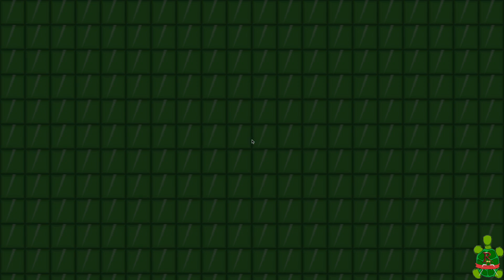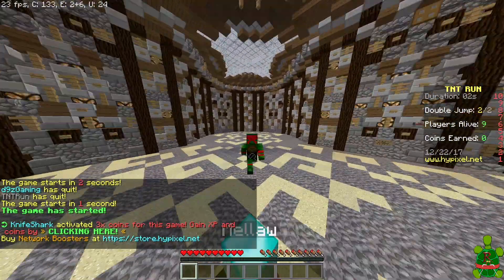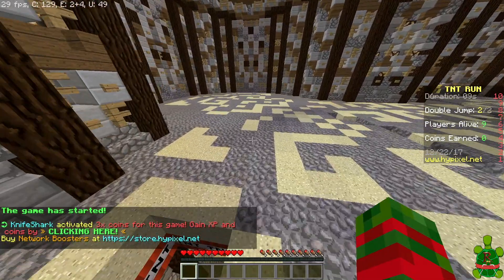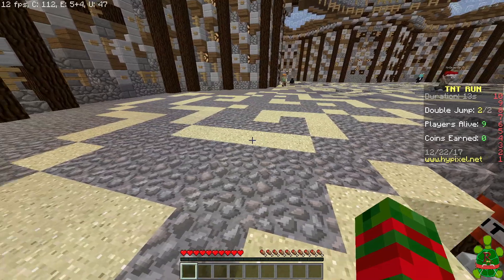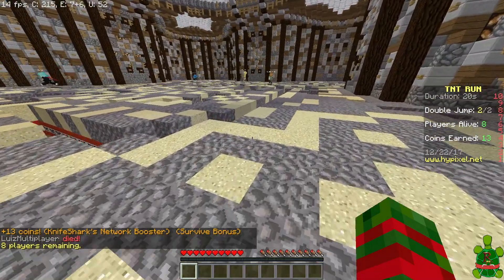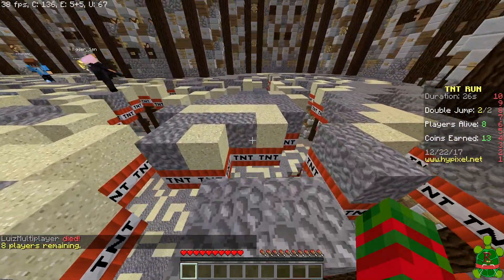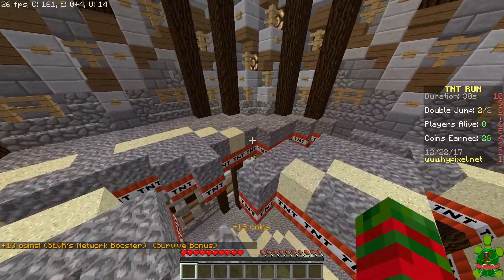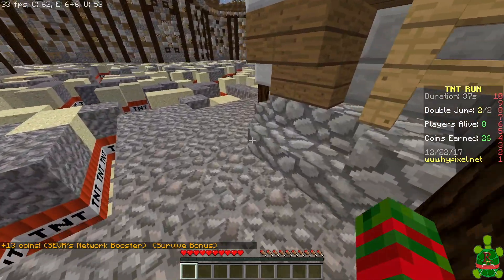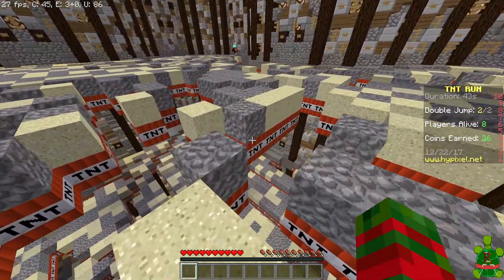I don't know how good I'll be — probably not the best, but we'll see. If you guys don't know how this game works: as you walk on the gravel and sand, the floor starts to disappear and you have to be the last person surviving. There's usually more than one layer — that's why it's called TNT Run, because there's TNT under it. You can walk and sprint, but if you stop you'll fall. Also, other players can take your ground and make you fall.